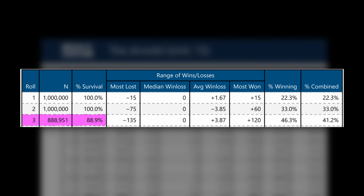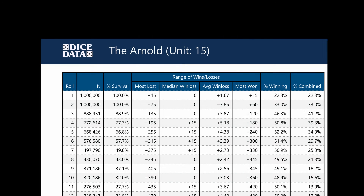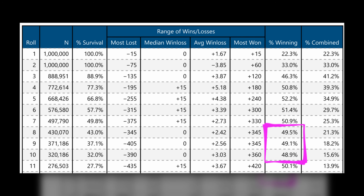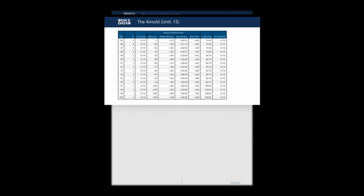88.9% of shooters survived to the third roll, because about 11% of shooters end with a come-out seven-out. Of the bots that actually made it this far, 46.3% are showing a profit. The combined percentage is 41.2% — those are the bots that both made it this far and are showing a profit. By the fourth roll, over 50% show a profit. There's a little dip around rolls 8 to 10 due to the interaction of the don't pass with the come bets, and then it starts rising again. But it never gets to the point where longer rolls guarantee the bots a win.